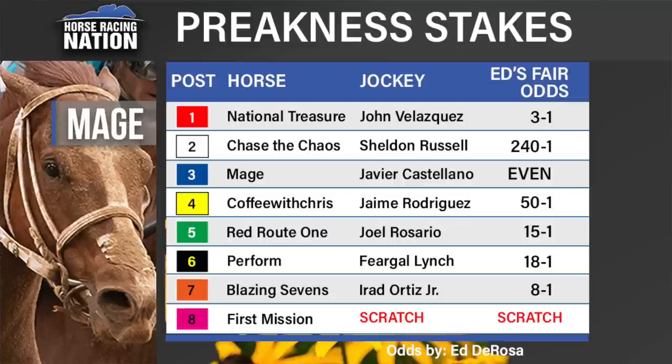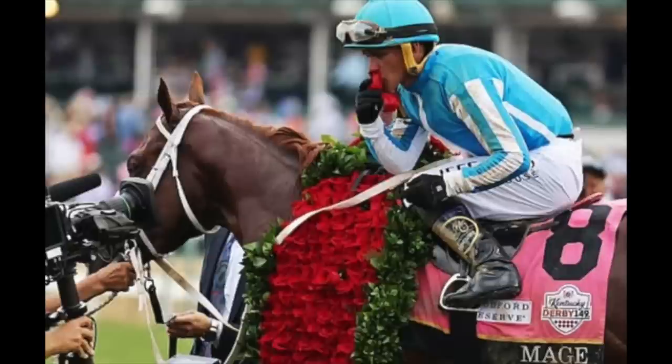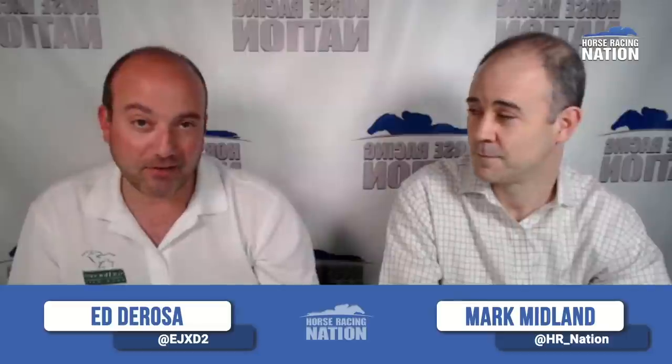So how do we make money on the Preakness? I definitely think the win pool is worth your attention. My fair odds are three to one, so if you can get this horse to pay eight or more dollars, that's fine. I'm sticking with what I said the first time through, though. If there's a chance that Mage's tank is empty — five races in four months is too much — it's possible he runs out of the Exacta. And if that happens and you have National Treasure, I'd use the other three obvious horses behind him: Red Route One, Perform, and Blazing Sevens. I think that is the Exacta combination that's going to be overlaid.